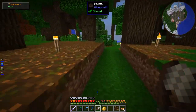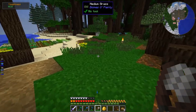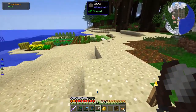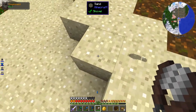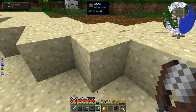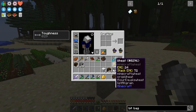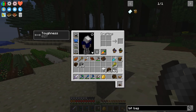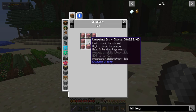I want to do a bunch of chiseling bits stuff. Bits are absolutely very unwieldy, because it divides each block into 16 by 16. If you take out just a chunk of a block you end up with hundreds and thousands of bits. So if you want to do it without completely spamming your inventory, you're going to want to make a bit bag, which requires a bit of wool and a little tiny chiseled bit of stone.